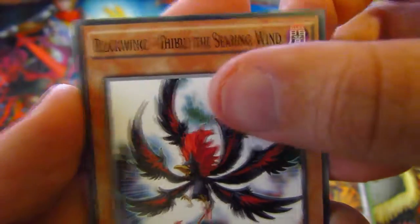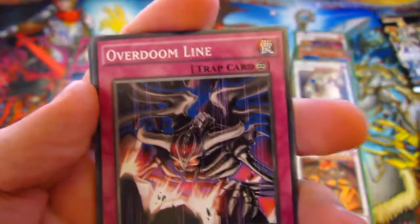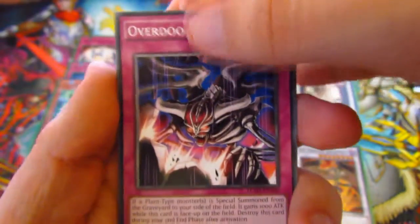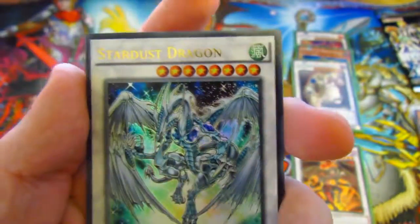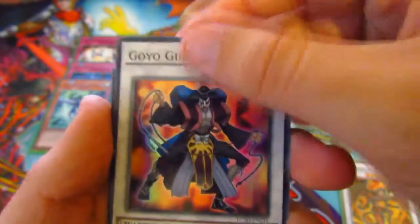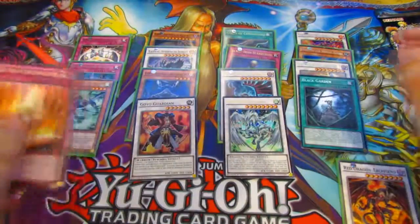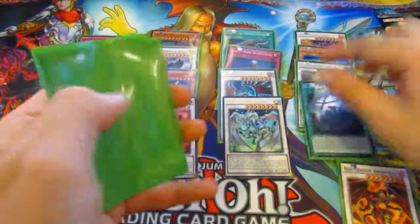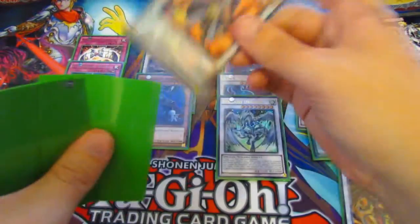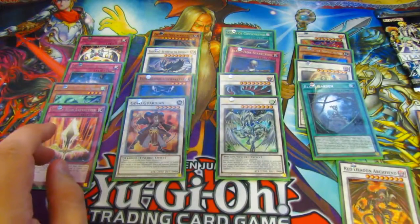Pack four: we have Blackwing Gale the Searing Wind, Oracle of the Sun, Blackwing Aurora the Northern Lights, Flare Resonator, and an Overdoom Lion. Our Ultra Rare is Stardust — very nice. Our Super Rare is Goya Garden. Our Secret Rare is Black Garden. And then our Rare is a Nordic Relic — something I'm not even going to attempt to pronounce. We've also pulled a common of Stardust, which is interesting.